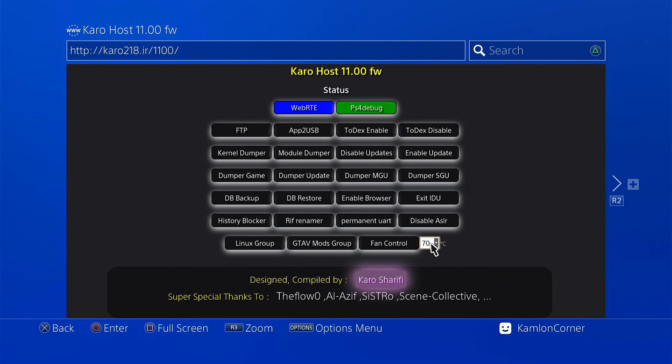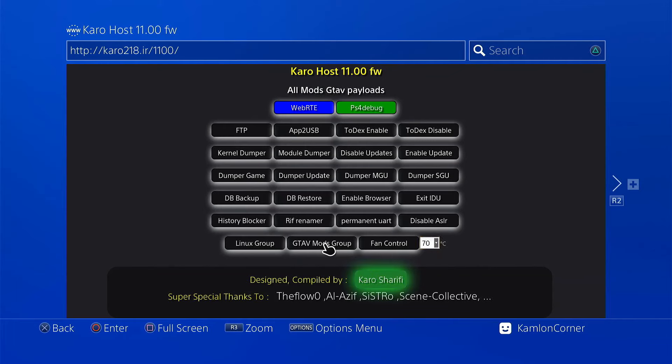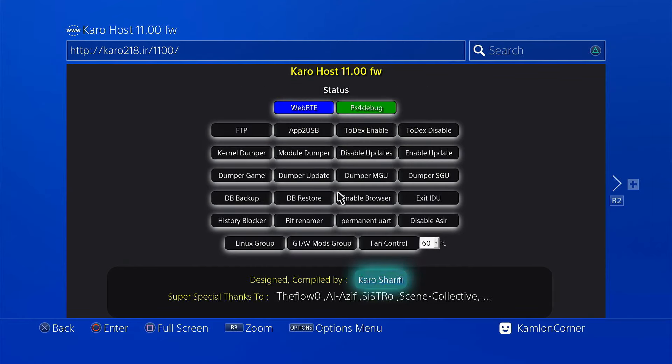Now on this web host, mods for GTA 5 have also been added. Though there are only a few and it's only available for GTA 5 right now, you can expect more to be added. And maybe, hopefully, you can find more web hosts for firmware 11.0 and below. Hopefully, they can also add GoldHen on the web host, so even if you need to activate GoldHen for the first time, you don't need an external hard drive or a USB. And maybe in the future, we can have a similar jailbreak to the one we have from 9.0 and below, on 11.0.